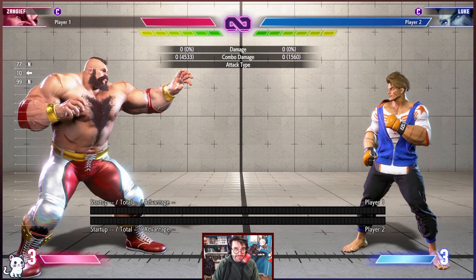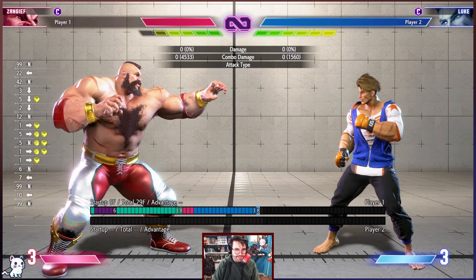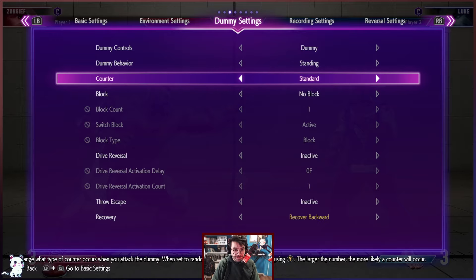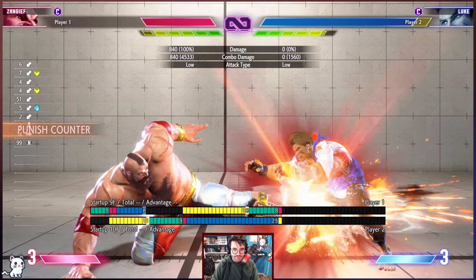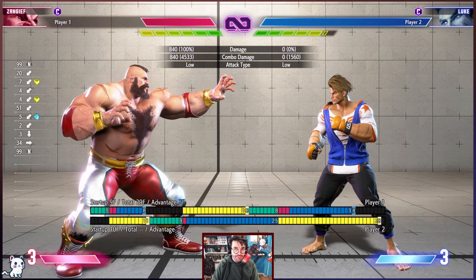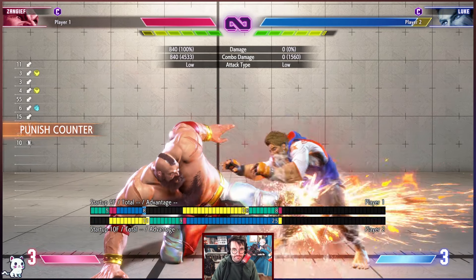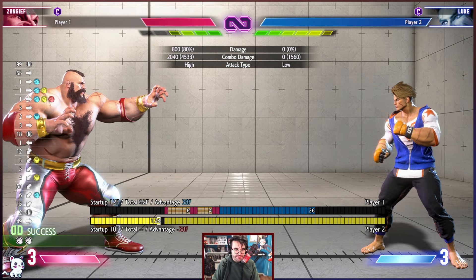If the opponent is backdashing, you might want to go into drive rush crouching medium kick, but usually 90% of the time you're going to drive rush on medium punch. One situation that usually happens — the most obvious one — is for people to just sweep. Your crouching medium kick does connect but you're not in range for anything. That's a real world situation.